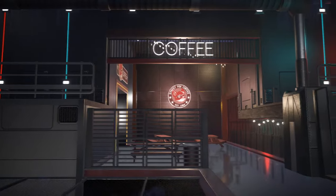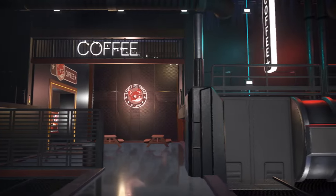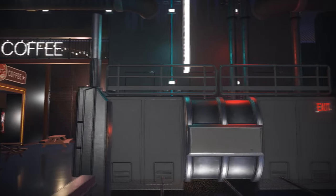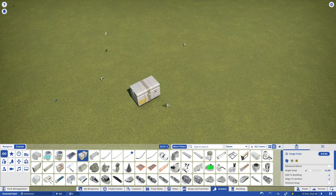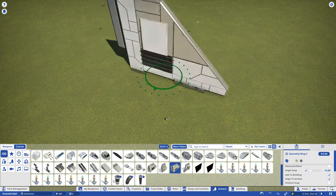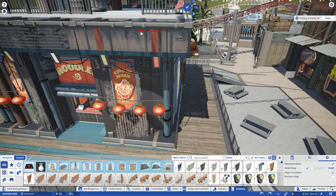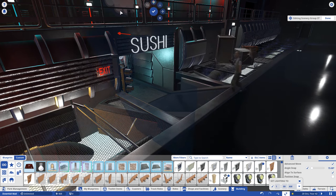A lot of players ask for advice on how to make a build look less plain and boring. One trick I learned early on that was a literal game-changer was to stop using pieces for their intended purpose. It's easy to scroll through the scenery list and say, well, that's a cargo crate for when I need a cargo crate, or that spaceship wing will be great for when I decide to build a spaceship — absolutely never. Take that cargo crate and use it for a wall trim. Take that spaceship wing and use it as a bloody wall. Go nuts.